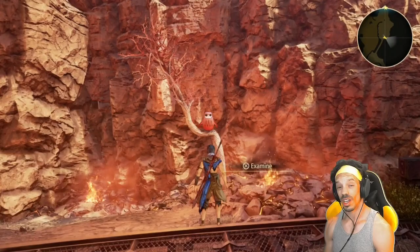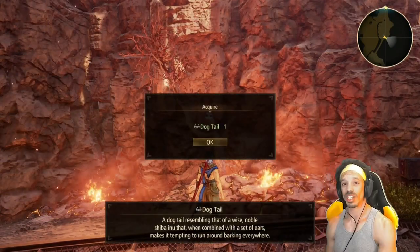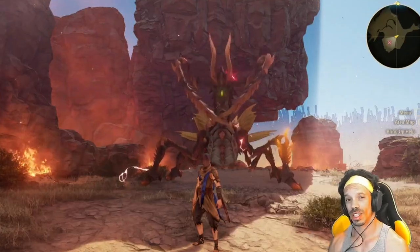On this spot in the Sandus Ravine, you can find one of the secret owls that strangely sounds human — they give you interesting accessories. If you come across a zoogle here, don't bother fighting it; it's level 40-something.